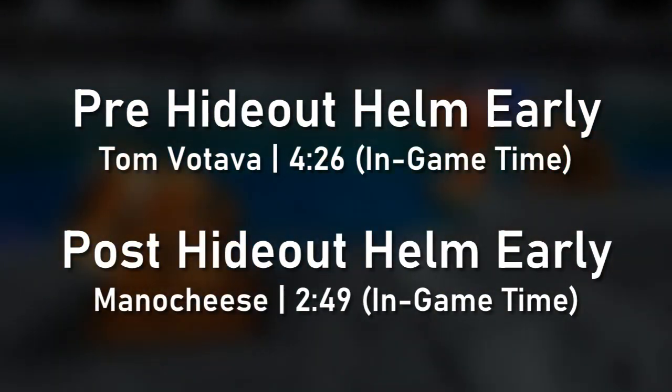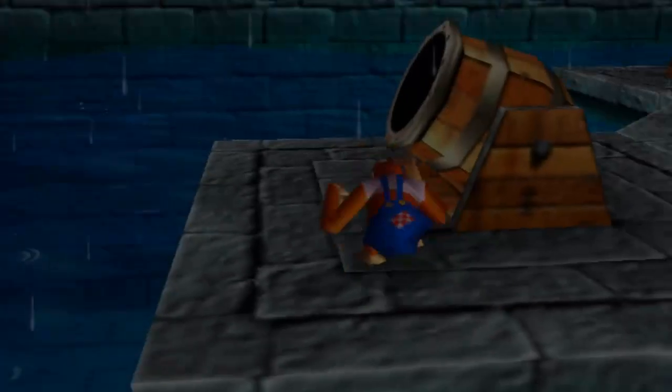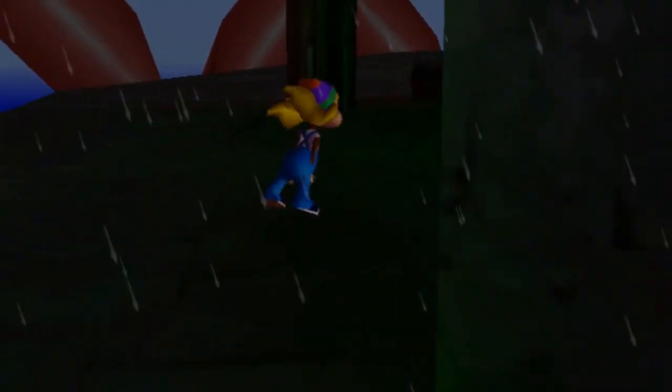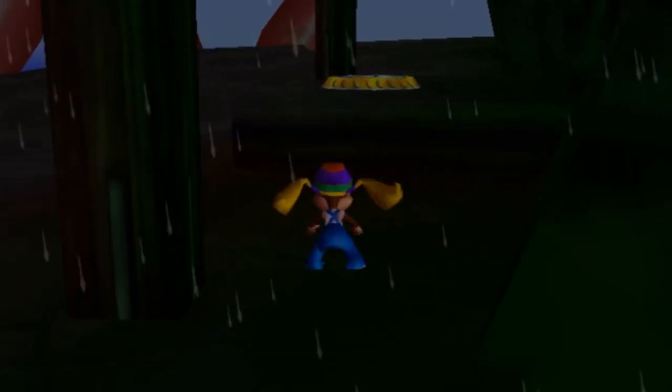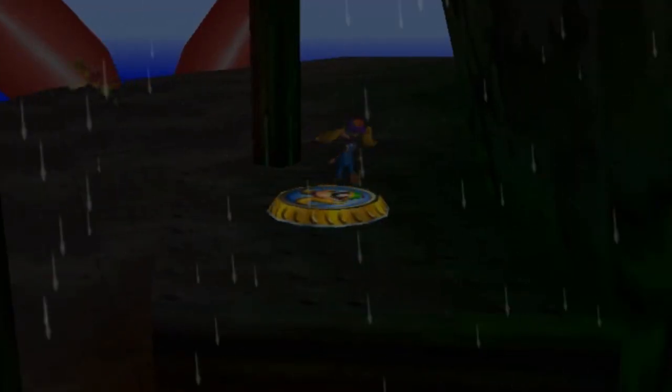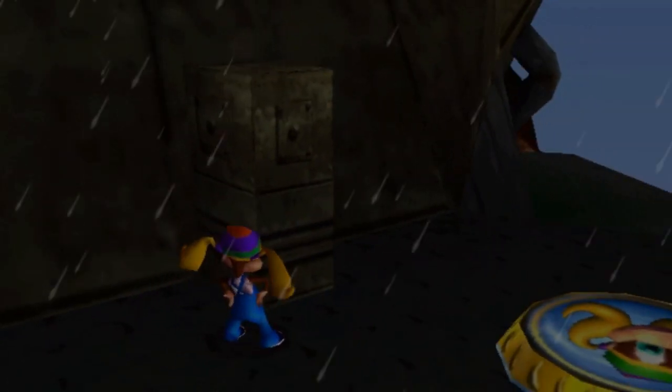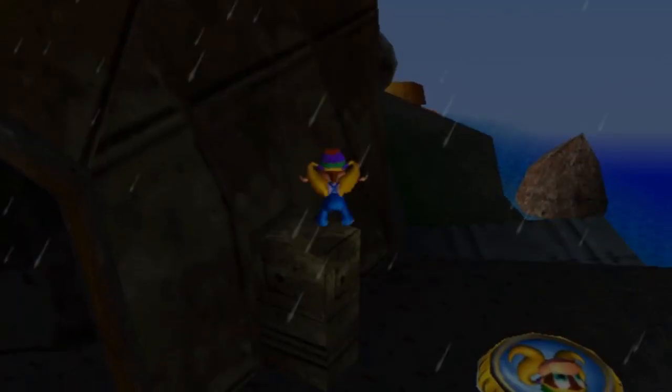You might think that cutting out most of what was required to enter Helm would have saved even more than 1 hour and 37 minutes — and you'd be right. In theory the run could have been cut even further. However, just 3 days after Hideout Helm Early was discovered, Unreal, Pemit and Mano Cheese came up with the second part of the puzzle: Hideout Helm Lobby Early.